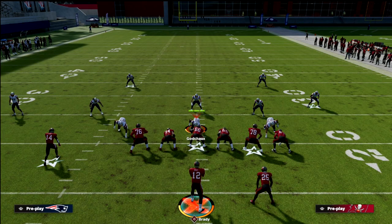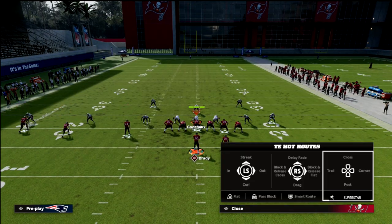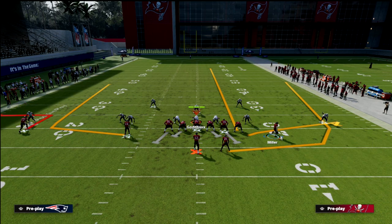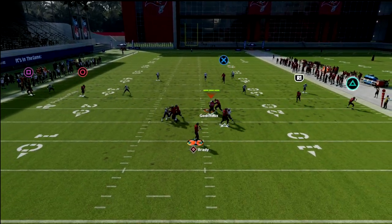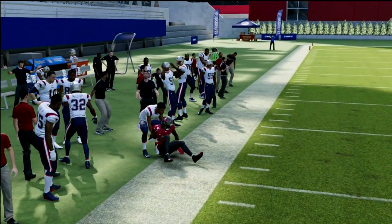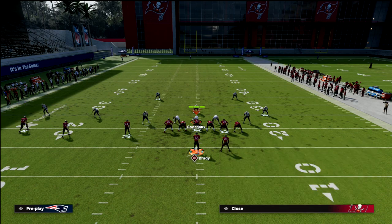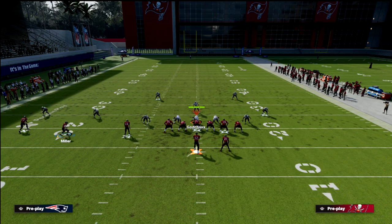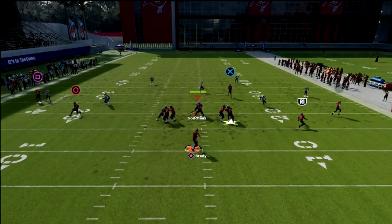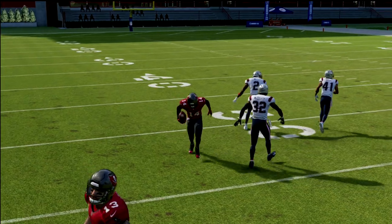The last zone coverage to hit on is cover 2. Cover 2 has a vertical hook, and most people would tell you that a vertical hook is all you need to stop a wheel — that's not exactly the case. What you'll notice, especially with this left side, is that the wheel will cut upfield and you pass it to the outside. It puts the defender in a really hard position to get over there and intercept it, so it's very good against cover 2 to the left side. If you low-ball and pass-lead that up into the seam, you can cut that off — very good route against cover 2.